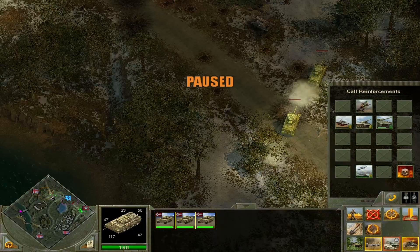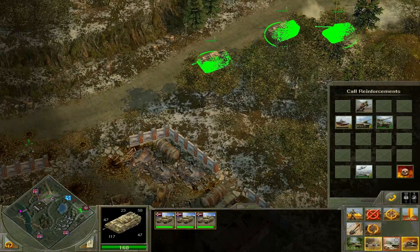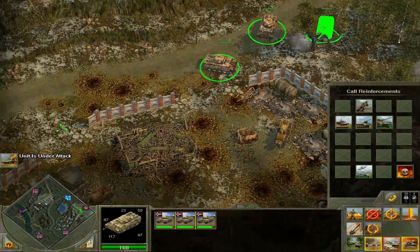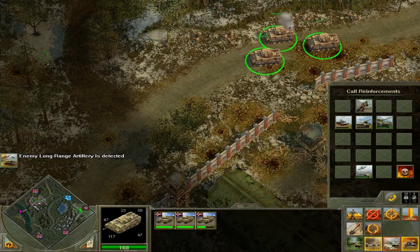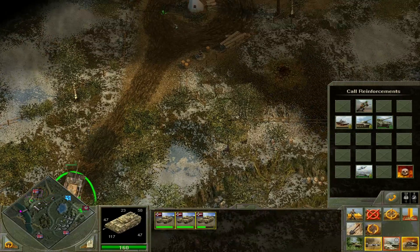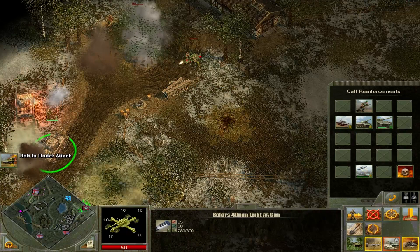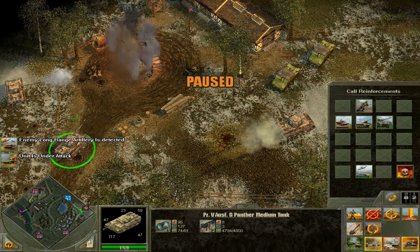We've unfortunately lost quite a bit of resources in our adventure over here. Firefly turn and fire. Advance - can't be still for too long. Stillness is deathness. Alright, so we're going to go over here. There's one cap.